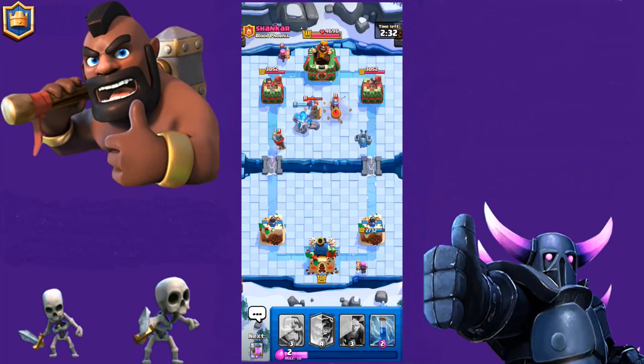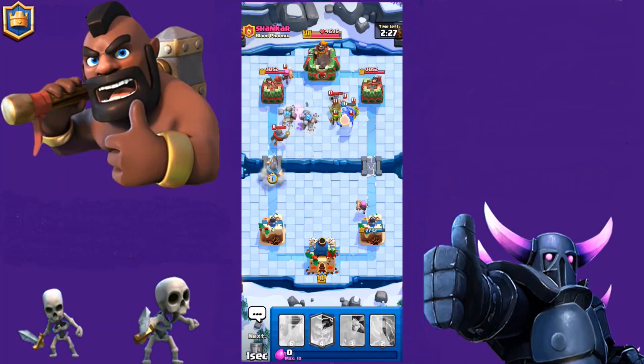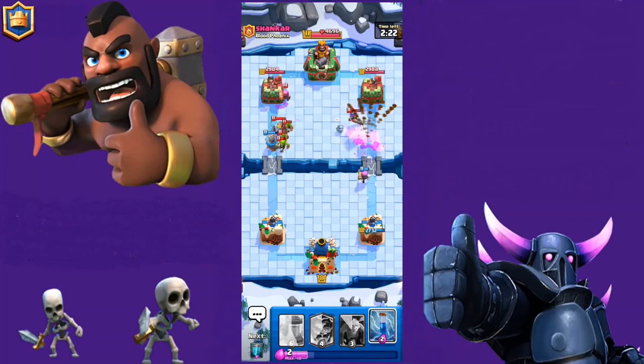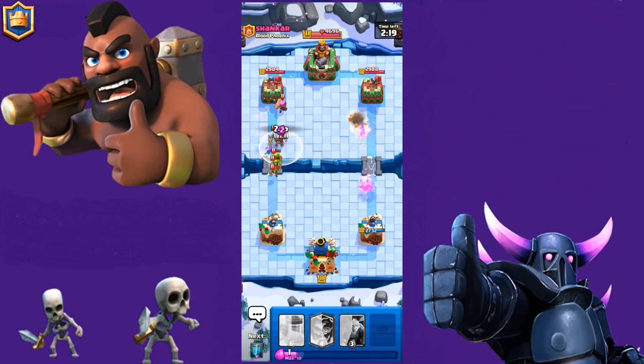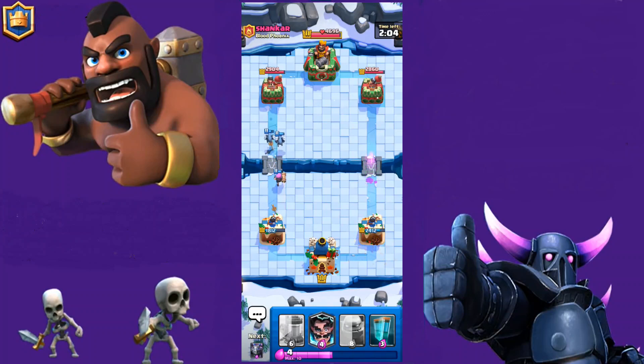He also countered our Firecracker very easily. Now it's time to — oh, the Zap! I just skipped my Zap. It's not that nice, but our Firecracker does a great job and that Zap was not really necessary. He can do something here from damage. Kill his Knight, yeah. And then we have the left and right side — also a Firecracker but it didn't hit that much.